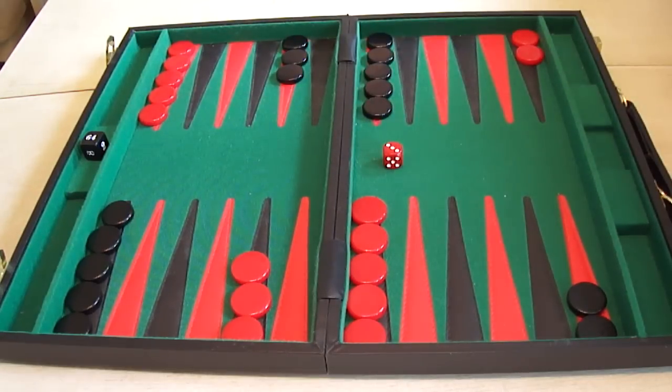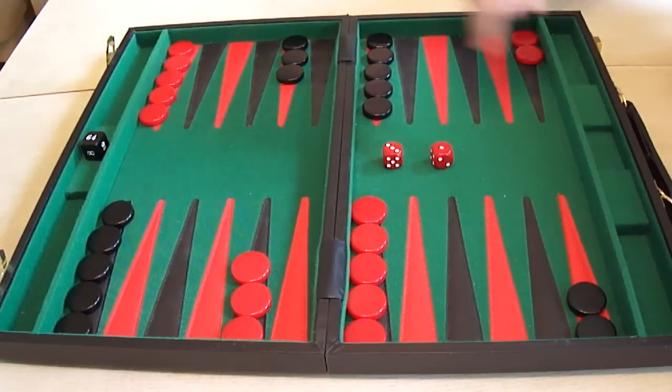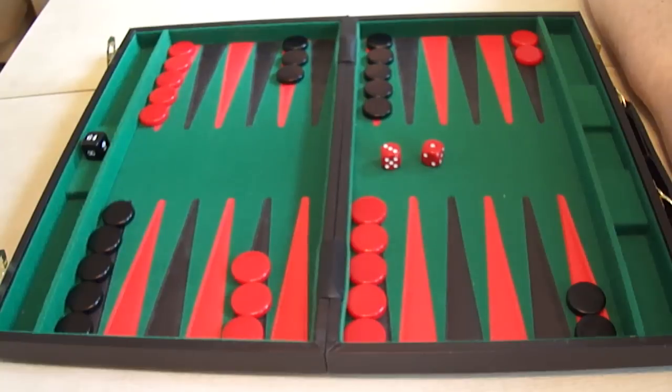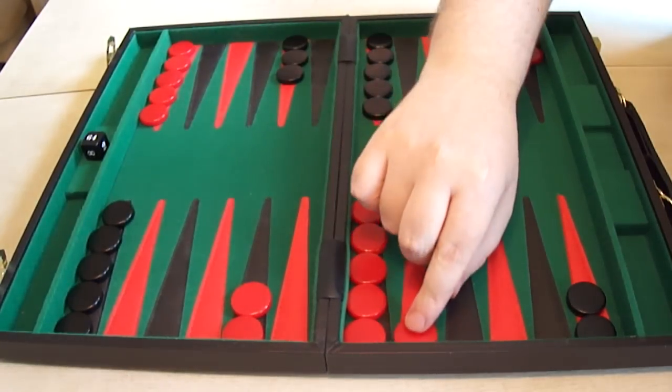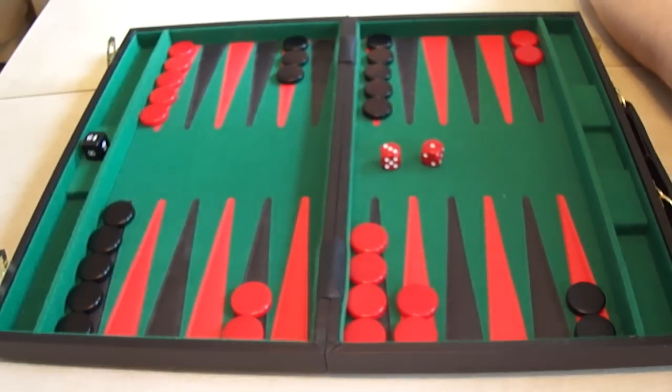We're doing all these from Red's perspective. The absolute best roll you can start with in a game of Backgammon is 3-1 — a bit like having pocket aces in Texas Hold'em poker. It's the best way you can start a game. There's only one really way to play it: bring your three in from here and the one from here, making your five point. This will put 5% on your winning chances straight in your favour.